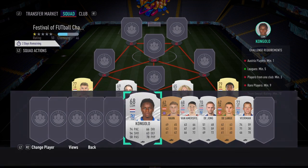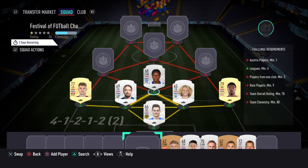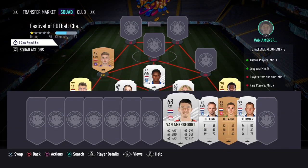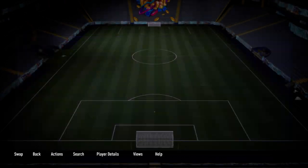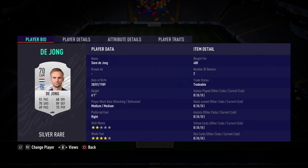At CDM, we have Kongolo for 500. Left centre-mid, we have Hahn for 200. Right centre-mid, we have gone with Van Amersfoort for 350. At CAM, we've got De Jong, who was 400.